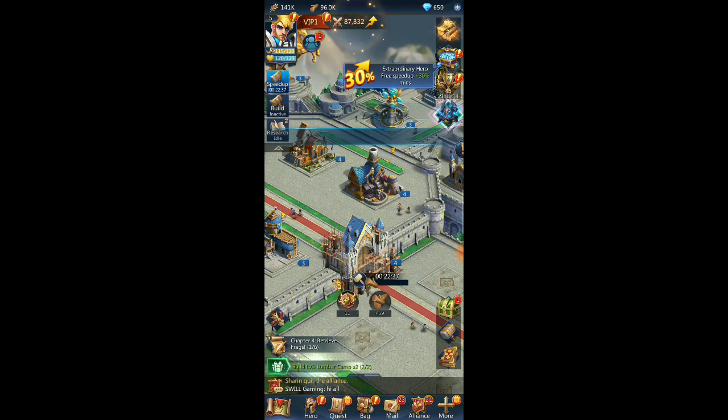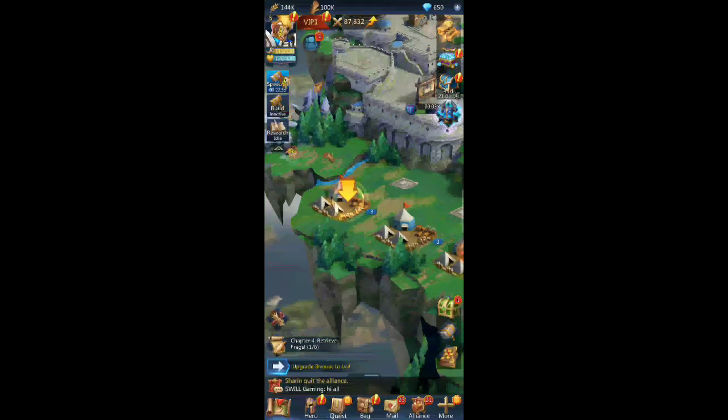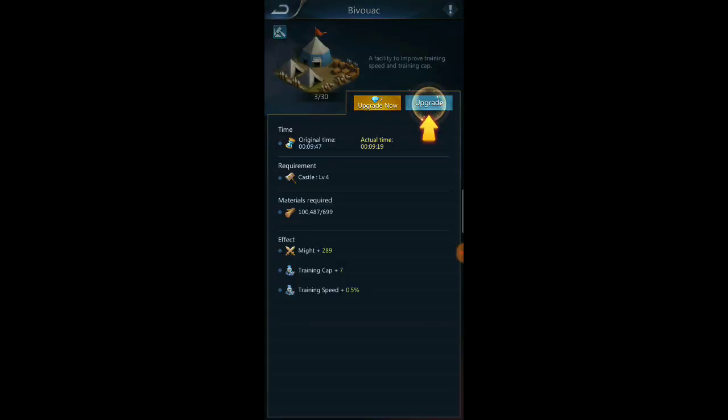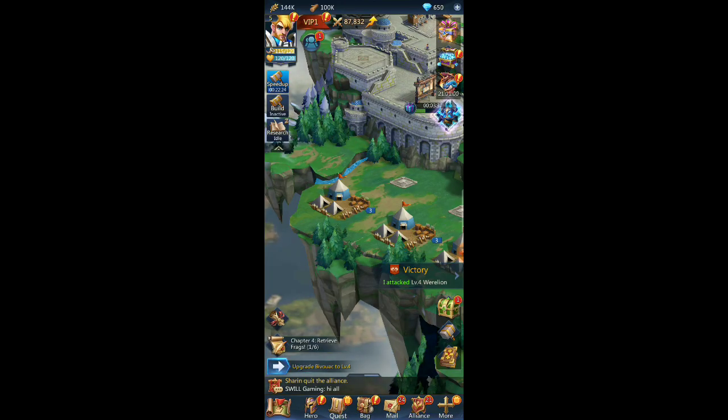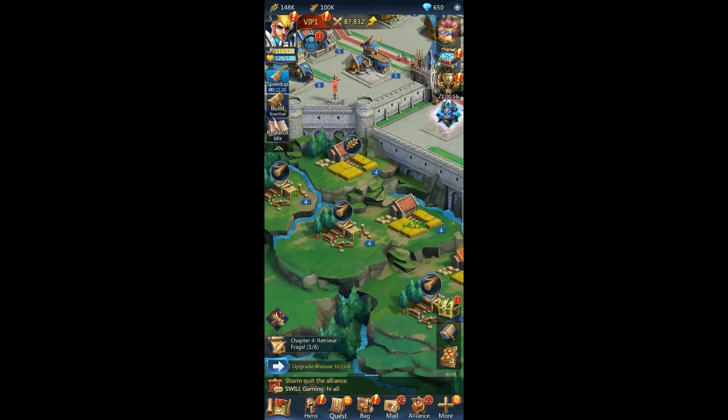We got these quests done — lumber camp, bivouac, global four, let's get that going. I don't think I have the gems... actually I do, but I'm not going to spend my gems — those hard-earned gems!